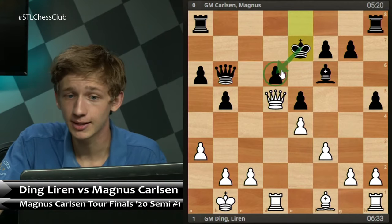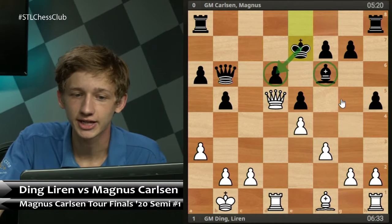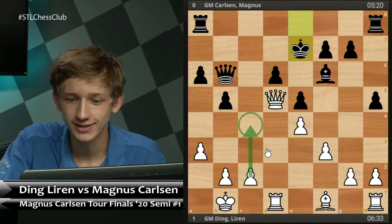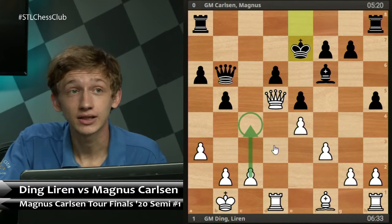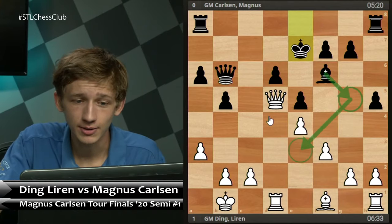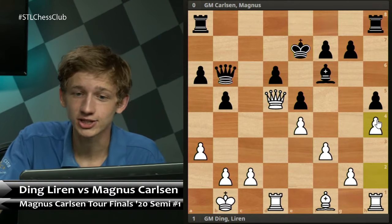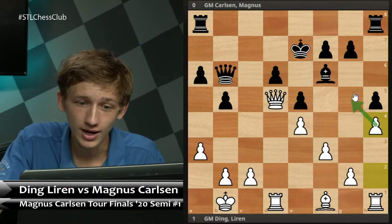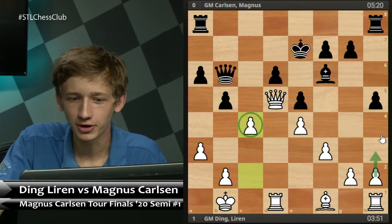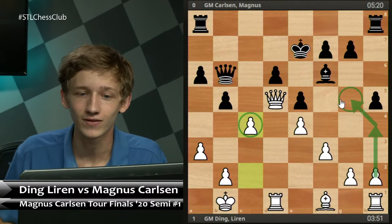After Ke7 played in the game to defend the pawn, Ding Liren actually plays c4 immediately, which is a great plan to open up the bishop. There's actually another move that makes a lot of sense for white in the same vein of thinking — the move h4 is interesting to consider as well. The idea is you are locking black out of that g5 square and locking this pawn on a square where it could later be targeted. But I do like c4 a bit better. The key idea is not only activating your own pieces but keeping your opponent's pieces inactive.